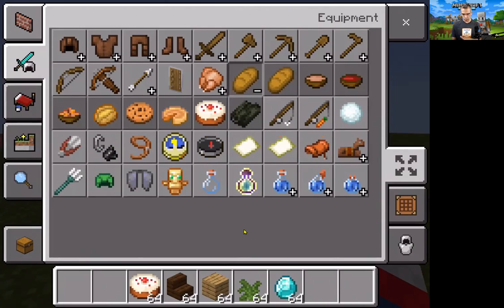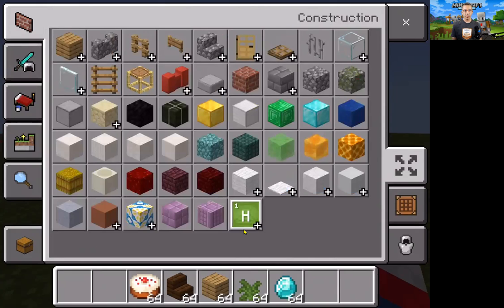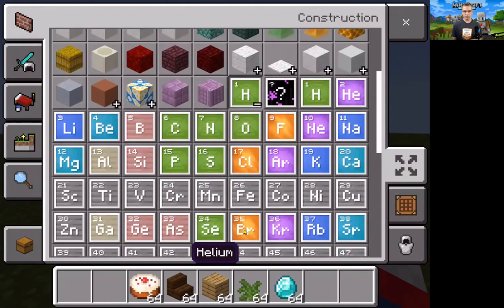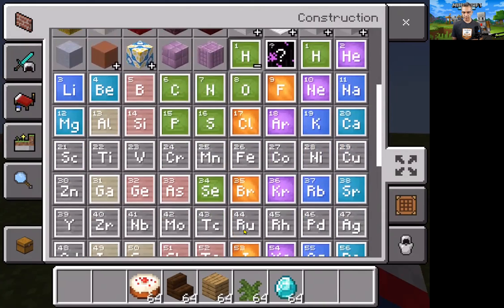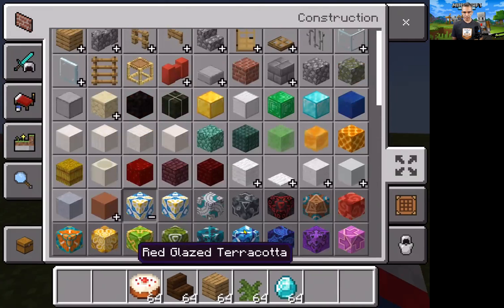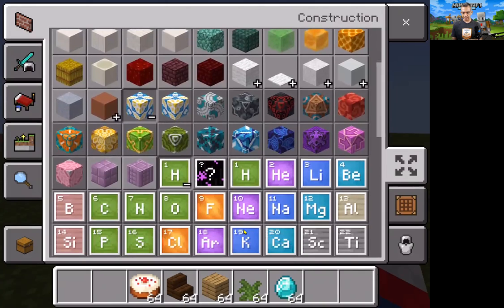The equipment section can also be used to put on your armor. Last is construction materials — you have all sorts of construction materials including chemical elements used for chemistry inside Minecraft. There are also cool things like terracotta and glazed terracotta, which give you more than just plain blocks — they have color to them.